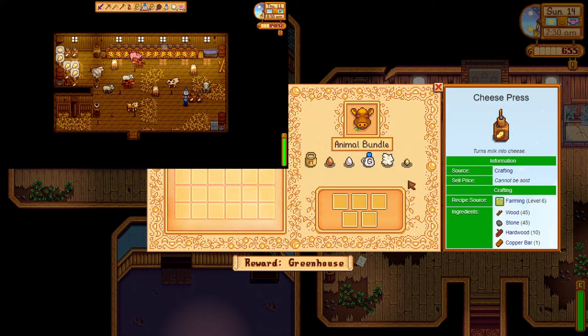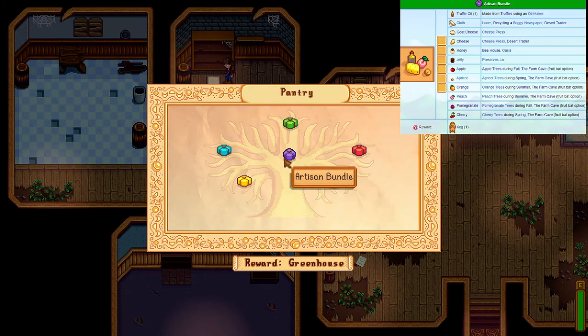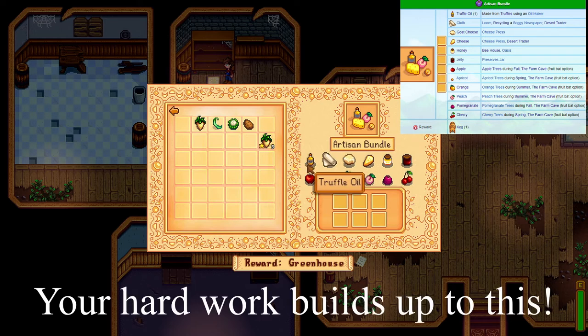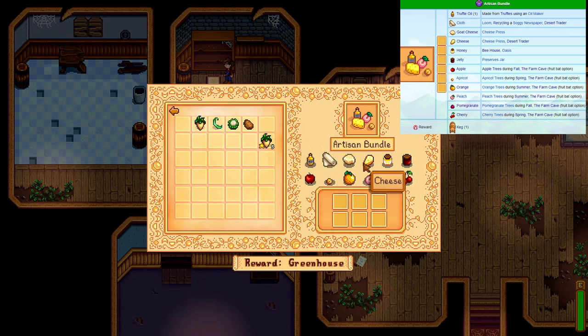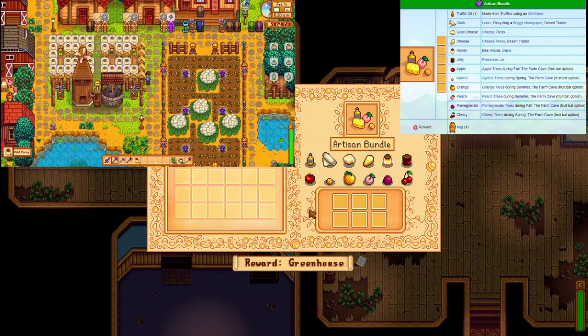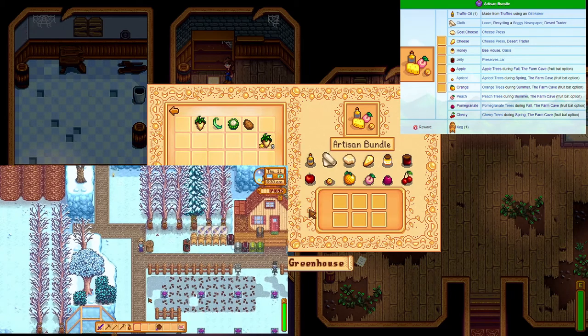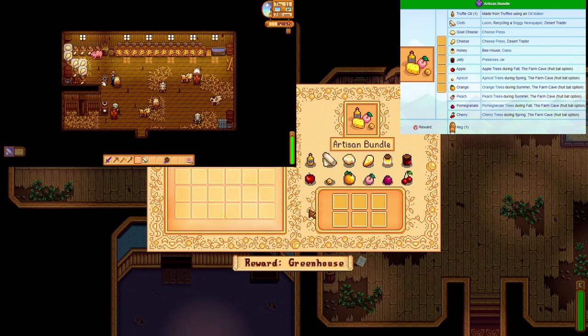Your reward is the cheese press which is again used for a future bundle. The artisan bundle is the most exciting one in the game. Remember all those rewards I said will be useful to you in the future? Here they are. The artisan bundle requires six items from a list of twelve. Some of these should be easy if you completed all the others. Goat and cow cheese — use the cheese press to get these two items. Honey and jelly — use those other items to get the honey and use any fruit in the preserving jar to get that jelly.